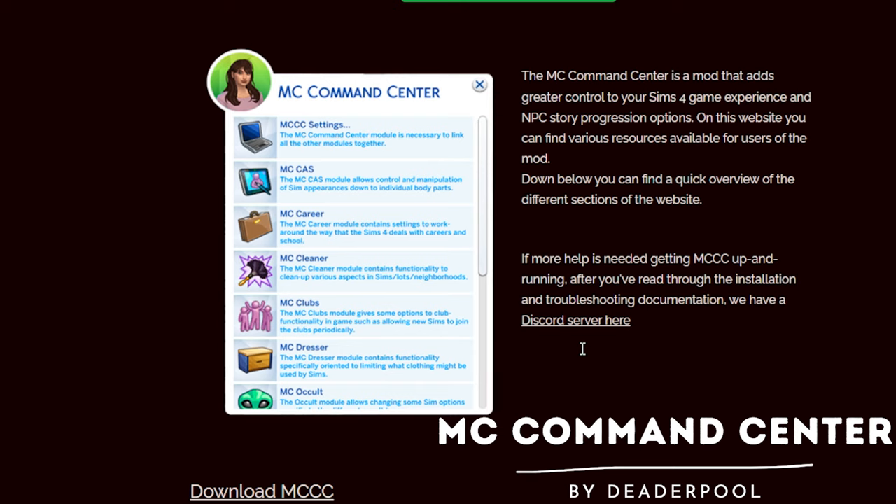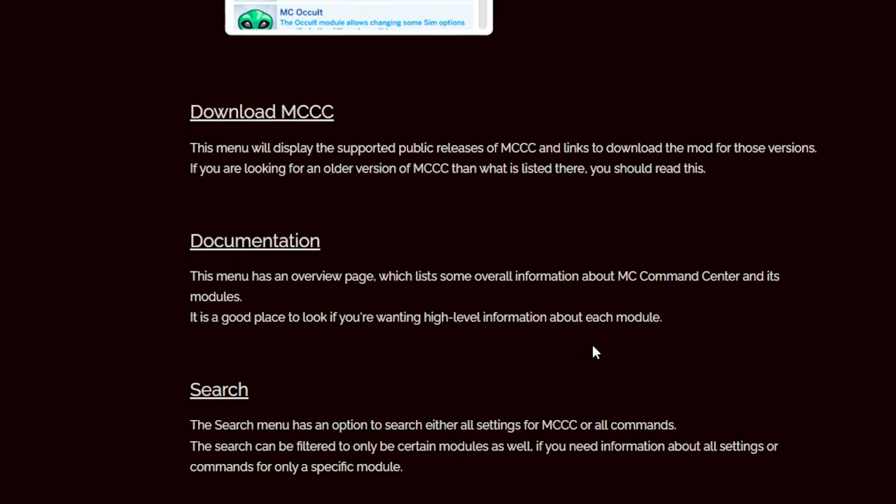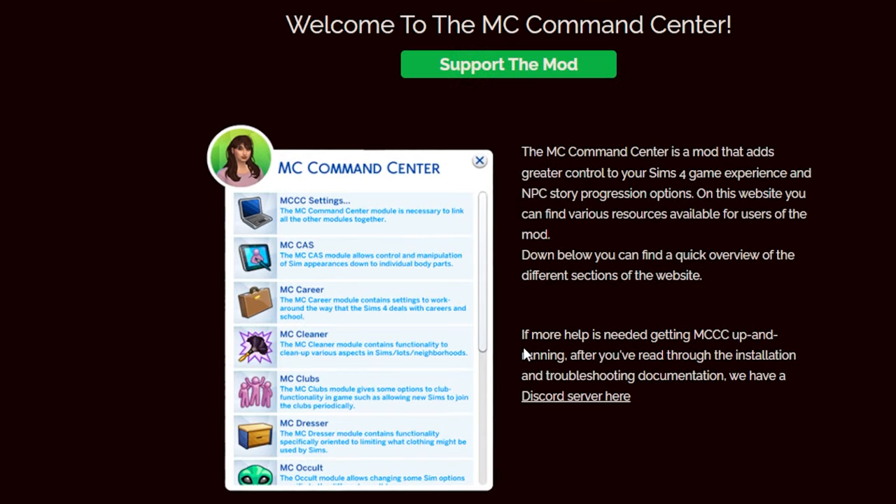First we have MC Command Center. I don't think there is much that you can do in The Sims 4 without this mod. It allows you to do so many things. If you are playing historical challenges that have specific aging requirements, you can change the aging system for your Sims. You can do things like disable the monster under the bed. There are honestly so many things you can do in MC Command Center that I have yet to discover all of them. I do think this is a prerequisite for any historical gameplay or any gameplay in general in The Sims 4.